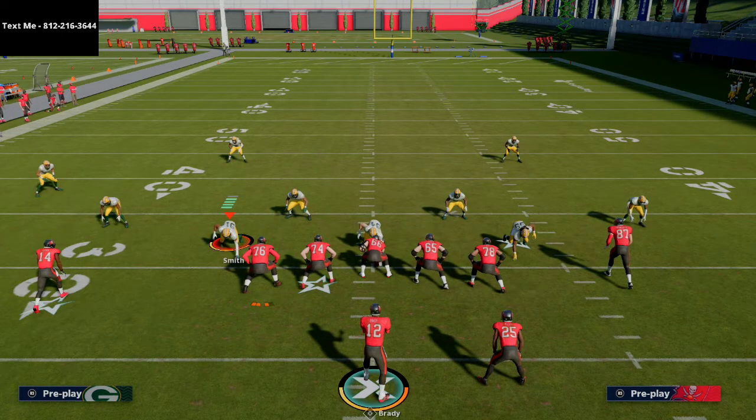That is the deep cross concept. We're probably going to go over the quick slant concept next — show you how to beat the blitz from that. It's my favorite blitz beater in the entire game because it's simple but it really does work. If you want my text message membership, I give out pro level schemes every single week, a hundred percent free of charge. Just text me at 812-216-3644. Happy holidays to everybody — hope you guys had a great Christmas. If you have any Madden questions, text me. Thanks for watching, and we'll see you guys in our next video coming in a few hours.